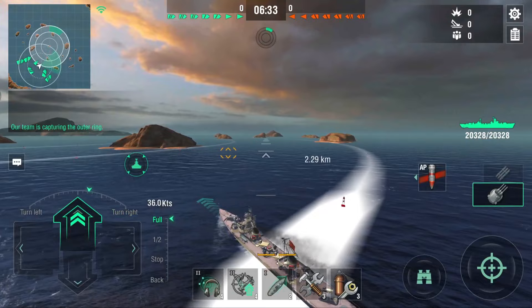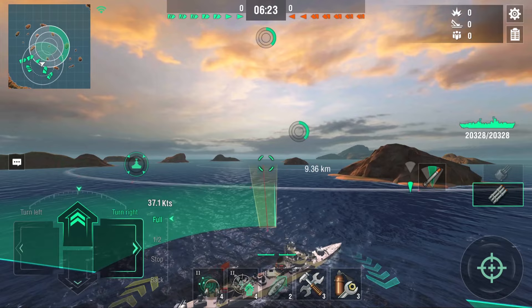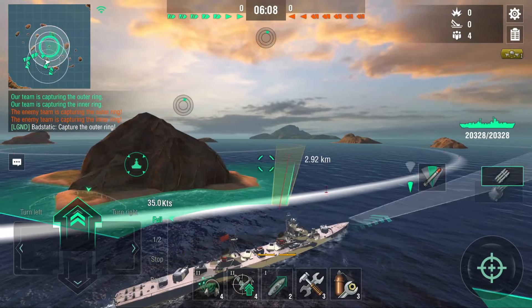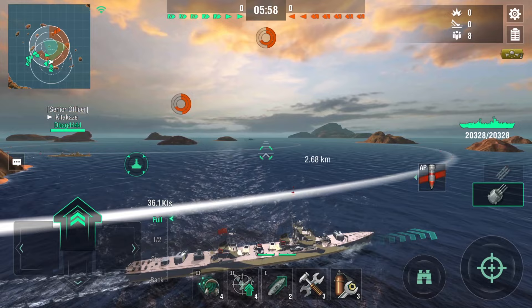Look at the spread on these torpedoes — very tight, very nice. Now if I did not have deep water torpedoes I would have shot them into the cap, but since we can't hit DDs there's no reason to do that. I think we're going to flank right and maybe see a bot or something to get some free HE damage. Let's push this way — our concealment is pretty decent and we have good gun range just under 10 kilometers.